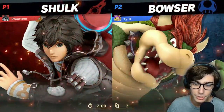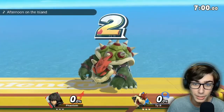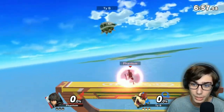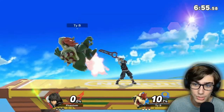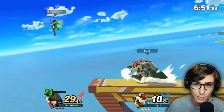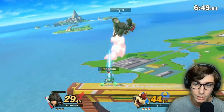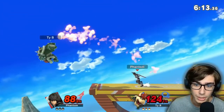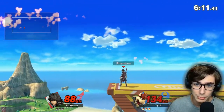Bowser looks like a very interesting matchup to start us off with. He's big, so we can get a lot of big hits off of him. So I definitely want to talk about Shulk's biggest thing, which is his Monado Arts. First one we have off is Jump, as Bowser jumps and slams us on the ground. Good up smash — read that. Throw him around a little bit more. Shulk's Monado can make him really, really broken.